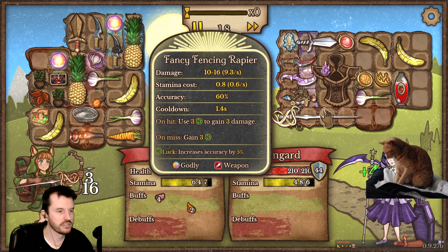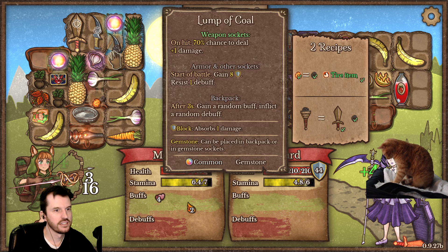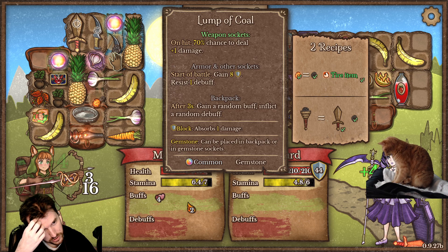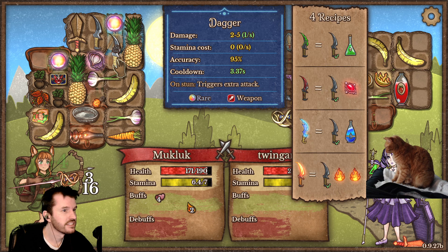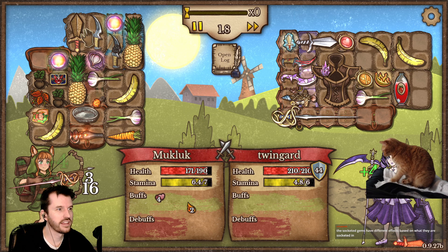Fancy Fence and Rapier. Cursed Dagger. Bloody Dagger. Oh god. I gotta look at these dagger recipes. Wait — you can combine coal with a wooden sword to get... make... I don't know what that is. I guess I can try that next time.